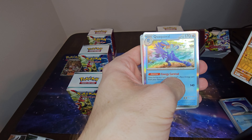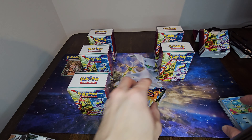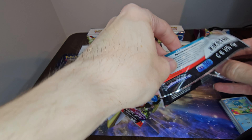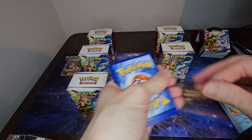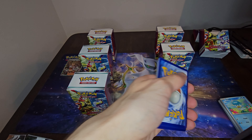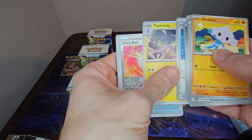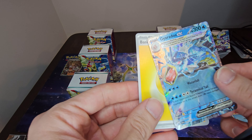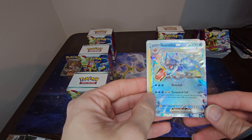I don't have that Professor's Research card, so that's something new. We also got a holographic Quaxly — still can't really say that name, it's such a weird name. I'm looking for a full art secret rare Gyarados card — that's basically my favorite one out of all the secret rares. And we got a Gyarados EX! I did know that card existed and it is one of my favorites — I just love Gyarados, I think it's such a cool Pokémon.